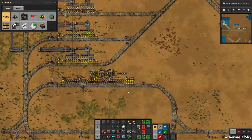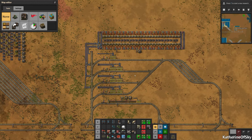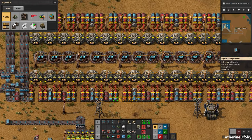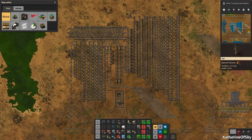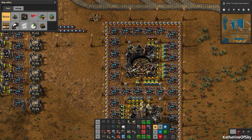This is a lab setup where trains come in and unload the science packs at each station. There are underground belts here providing science inputs. And this is white science. I even did a very special light show for you.